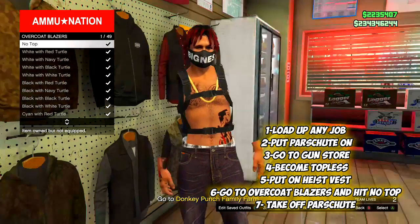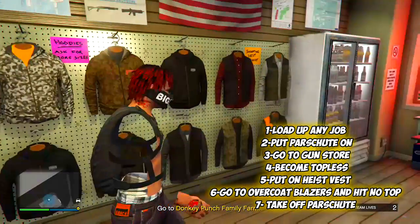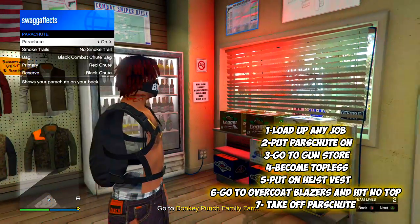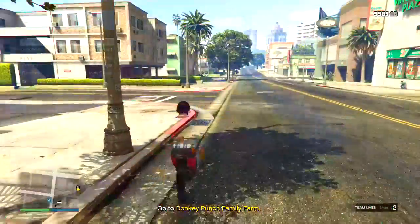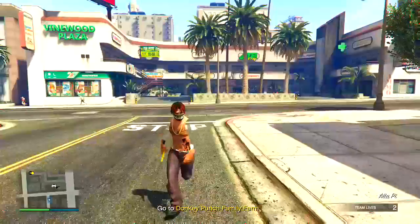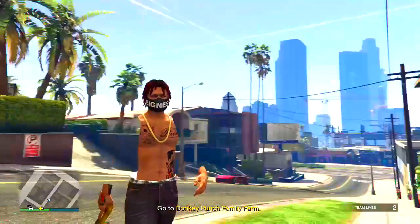After selecting 'no top,' simply back out and you'll see you have no arms. For your final step, take off the parachute and your body will be glitched — you'll have no arms and no back. You can show your friends this glitch and they'll probably ask how you did it.